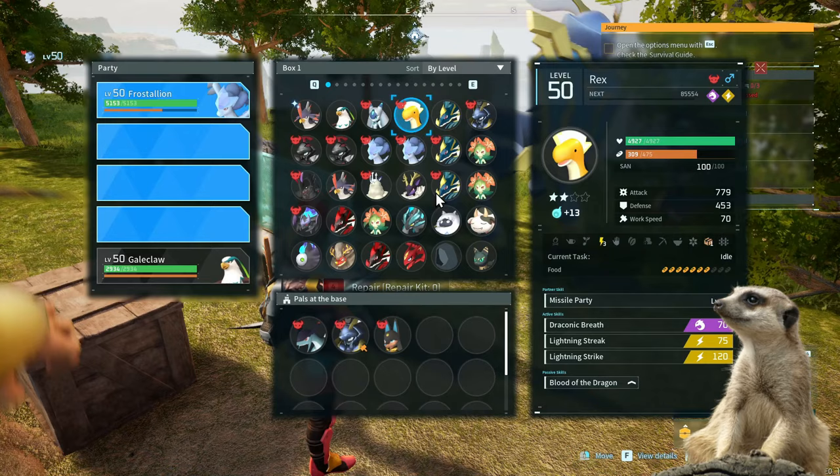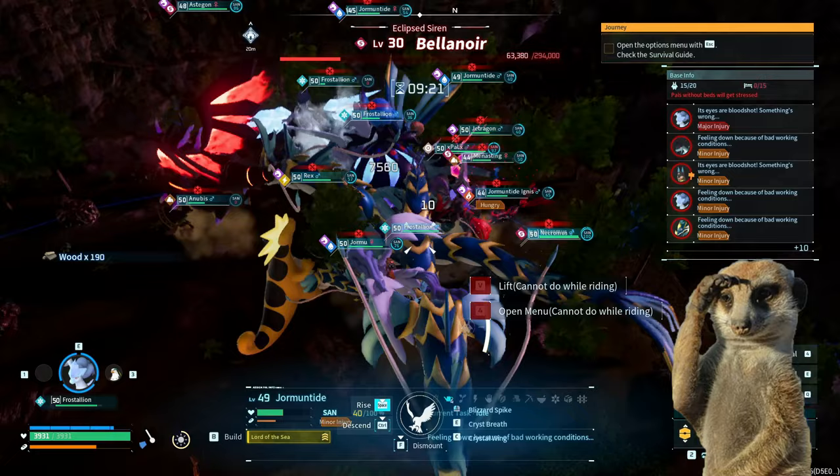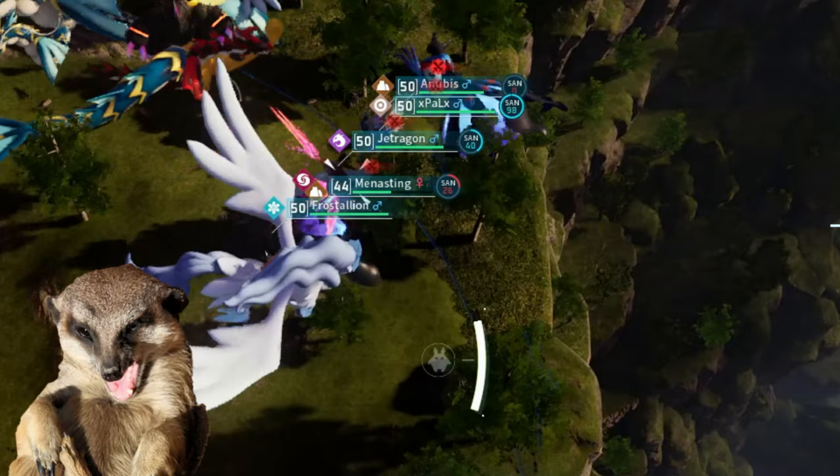After that, you'd want to put the best dragon pals you have in your pal box so that they can help you in battle. When you're all ready, just put the slab on the summoning altar and there you have it. Honestly, even though I summoned the level 30 version of the boss, my level 40 and 50 pals struggled to kill this boss. My pals hated this so much that they threw the carcass off a cliff.